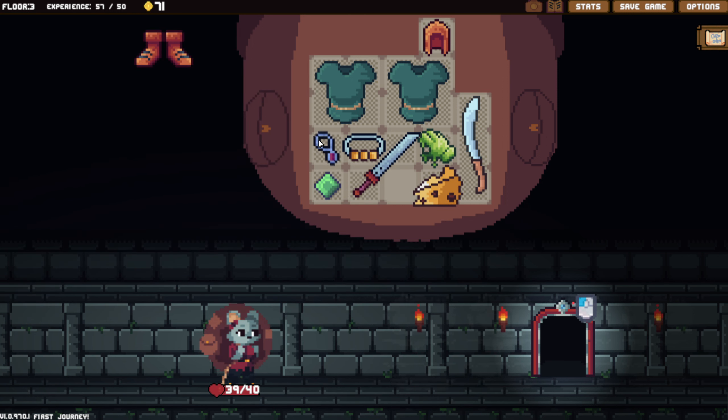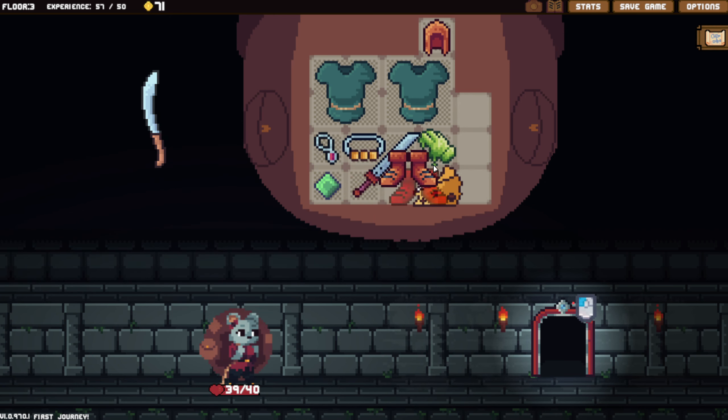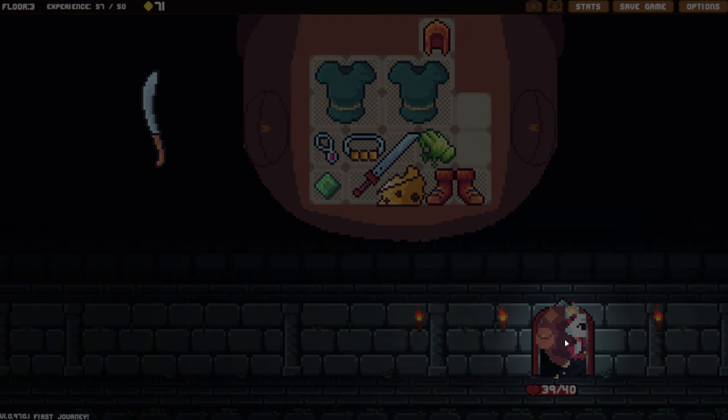Those are very tempting to keep though. You know what, let's get rid of the machete and keep the boots. I probably could have kept more stuff if I would have been willing to do that, but I think we're leaving the dungeon right now.